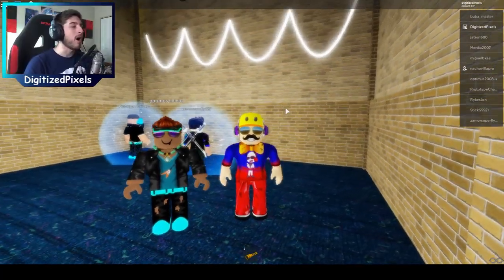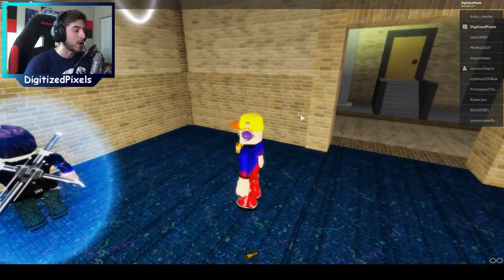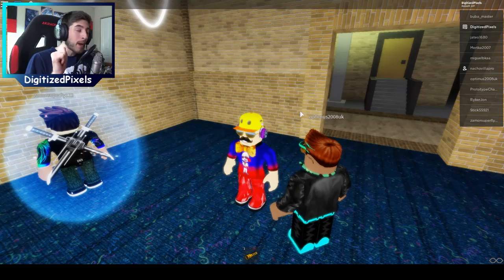Hello everybody and welcome back to a brand new episode today on Roblox. My name is Digi and I will be showing you all the brand new badge on a game you all know called Baz Bears Wonderland - Baz Bears Wonderland. There were chicken nuggets in it, but let's not waste any time and let's go ahead and get this badge. We are in the game and ready to go.